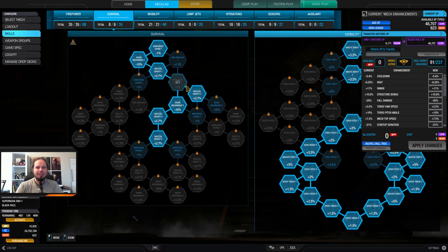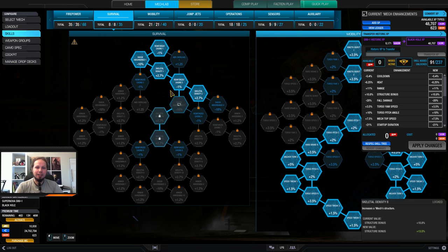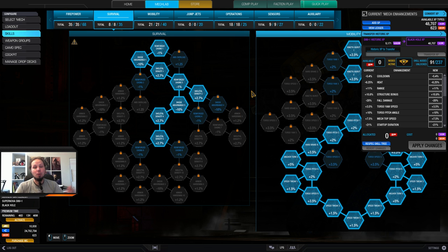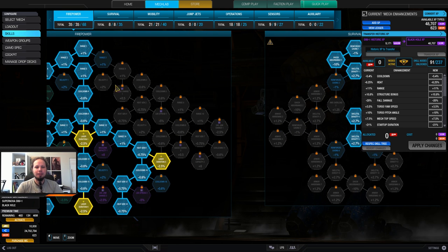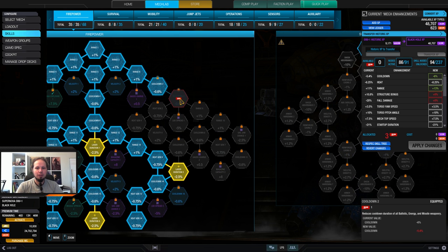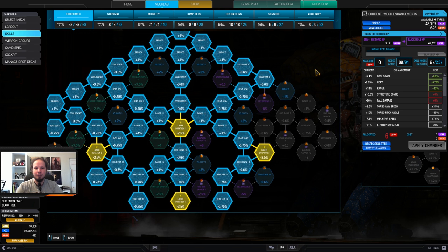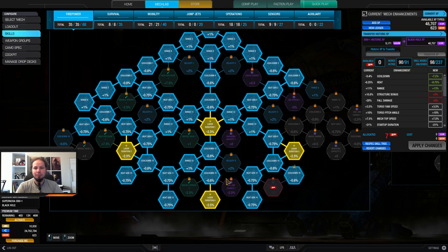I got a bit of skeletal density — these were some leftover points after finishing everything else. Skeletal density makes sense because the Supernova has some structure quirks, giving four extra points. You can ditch that if you want and go for more heat management, like two more heat management skills. We also have two extra points we can invest into cooldown, like so.